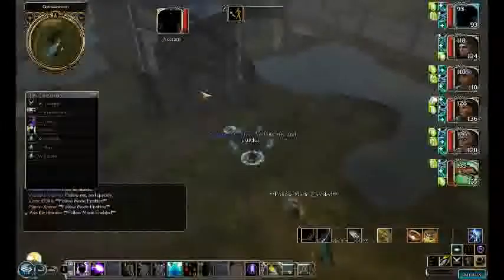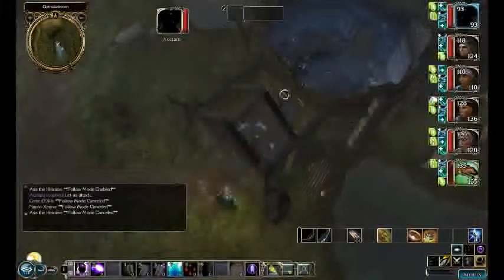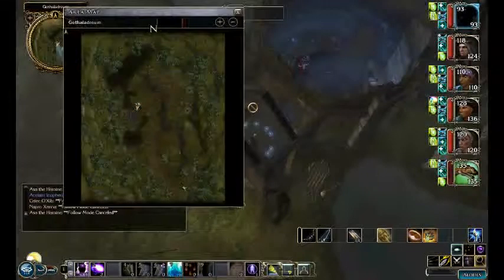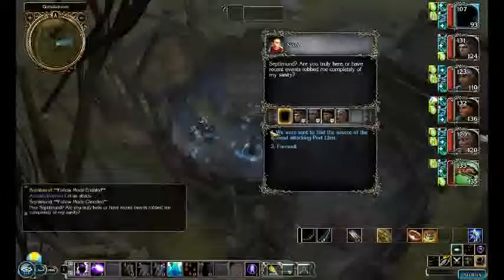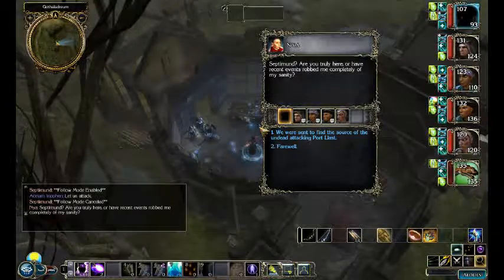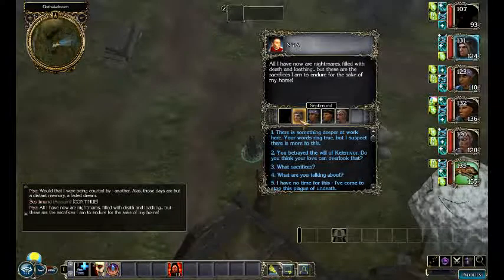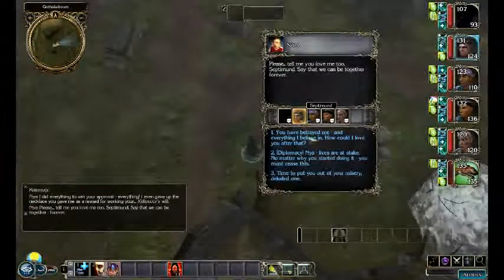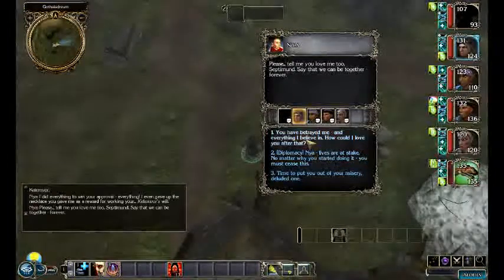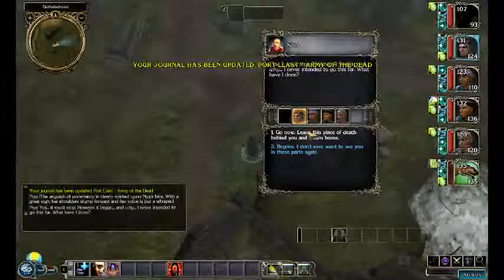That's everything for the area except for this person in here, Naya. We need Septimint to talk to her. Septimint is being a bit slow, so I'll bring him over. In order to talk, somebody actually has to be there. Naya and Septimint know each other and they have a nice little conversation. Naya loved Septimint, and Septimint is just a faithful cleric of Kel'emvore. He can talk her out of continuing to summon the undead to get his attention — people in love do stupid things, I guess.